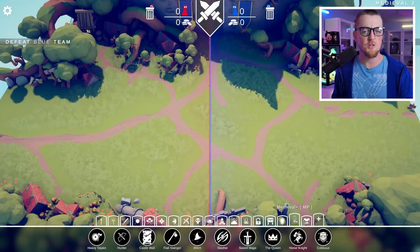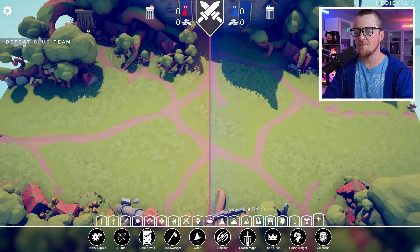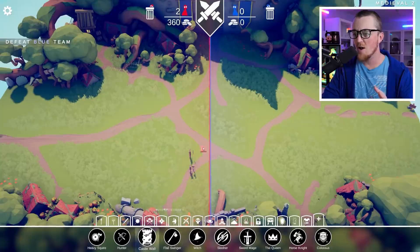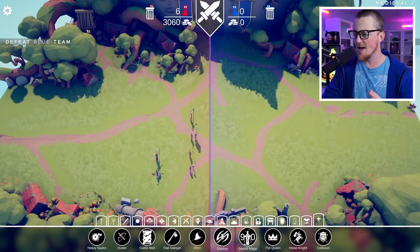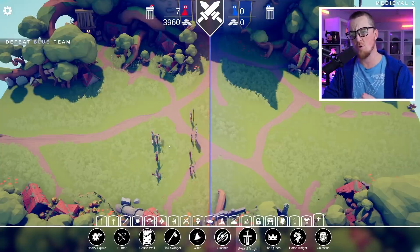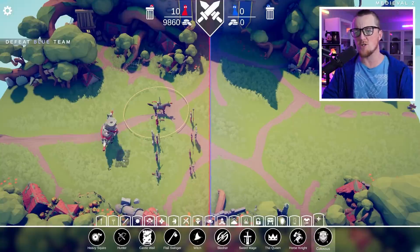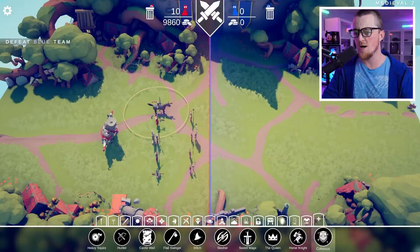Let's start with Medieval Plus, which I assume is the first installment of this faction. I'm gonna drop them all on the ground. Now, we have a heavy squire, a hunter, a castle wall, a flail swinger, a witch, a slasher, a sword mage. The queen, the horse knight, and the colossus. So what on earth is the colossus?